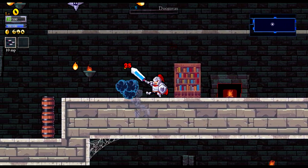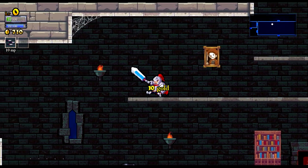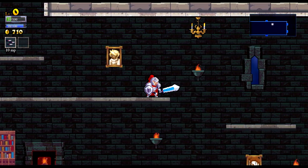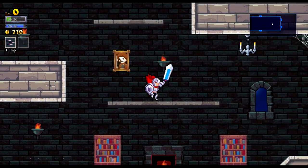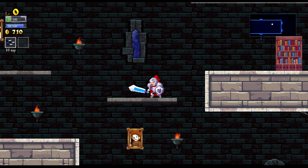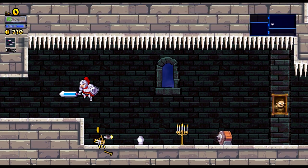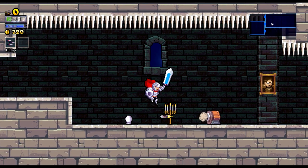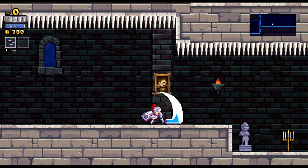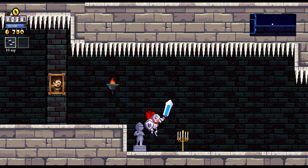That was definitely an evil portrait. Where else can we go? We can go right, we can go up. I keep trying to double jump again — we'll get the double jump next time, for sure. As soon as we're dead here, we'll go and get the double jump. And it will be wonderful. I don't like jumping while there's spikes.